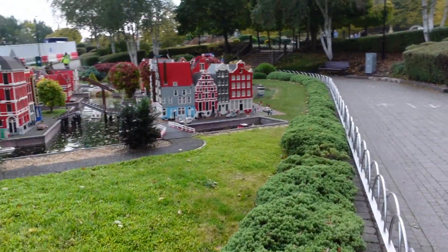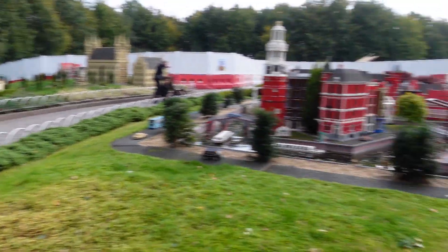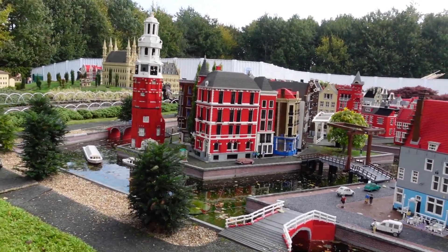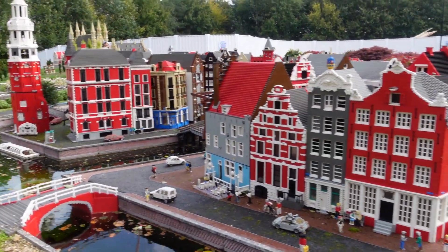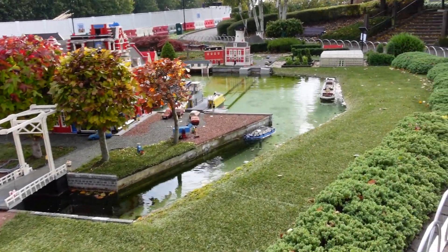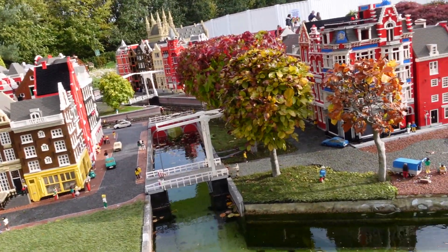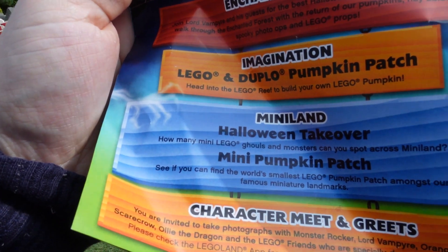What I should have done is started the video here and just done that loop. But we're going to have to go all the way round and then I'll cut round the back. So anything new that you can spot? We are looking for zombies, vampires, ghosts, and a ranking match — that's the stuff we're looking for in the Miniland takeover.